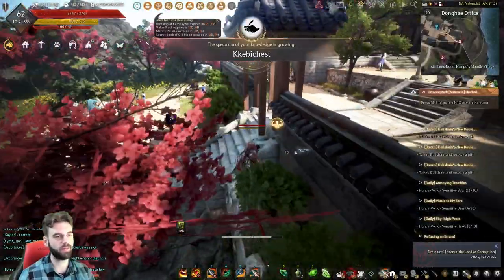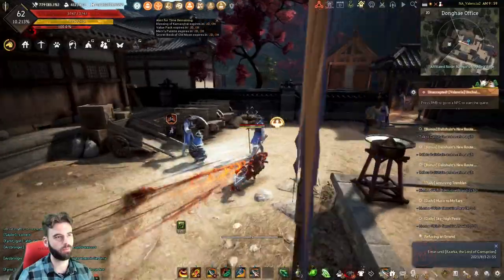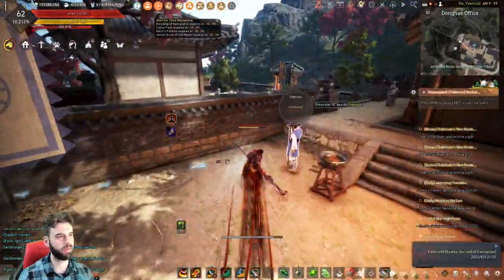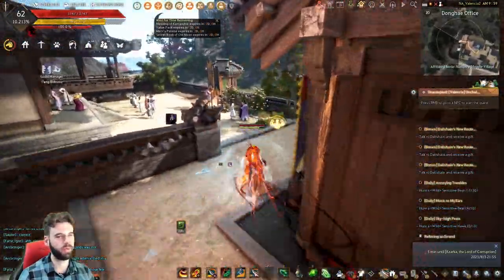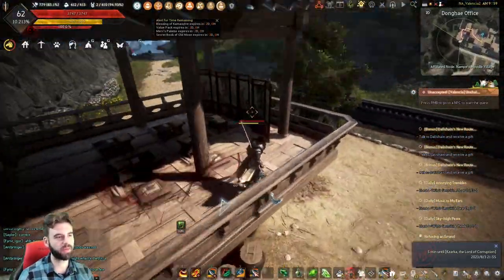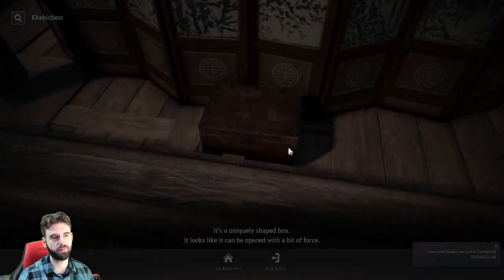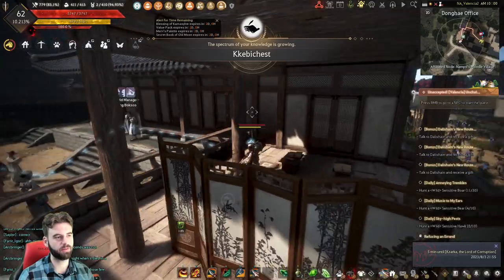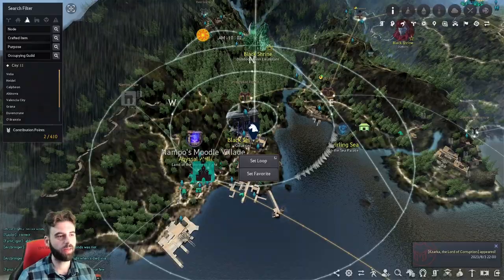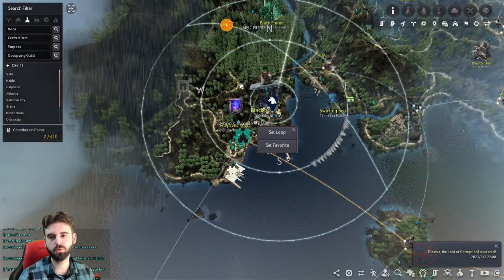Head back over to the middle, and if you go to the left, you should see a building through this little gateway. Jump up and around this way. You've got this balcony dead ahead. If you jump on top of the balcony, it's hiding behind this privacy screen, but we can interact with it without having to go around. Those are the seven chests located in Nampo's Moodle Village.